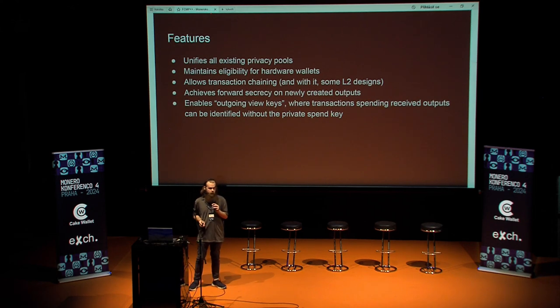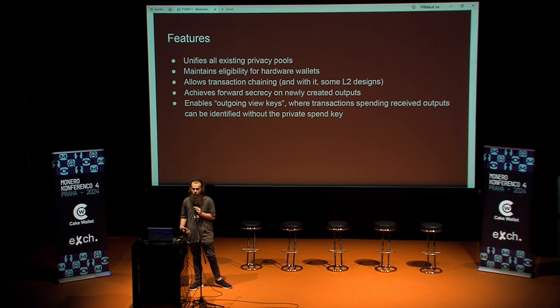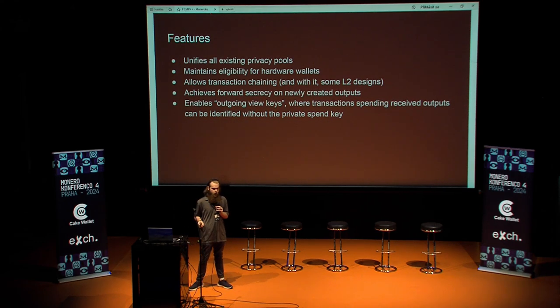For full chain membership proofs plus plus specifically, it actually unifies all of our privacy pools. Right now we have a few different privacy pools on Monero — the original CryptoNote outputs which reveal the amount, each defining their own privacy pool, and then the modern Monero outputs which hide amounts as their own pool. Under this proposal, we finally unify all of them into one privacy pool for every single output on the Monero blockchain. It also maintains support for hardware wallets — someone does have to update each wallet to the new software, but hardware wallets will still work.